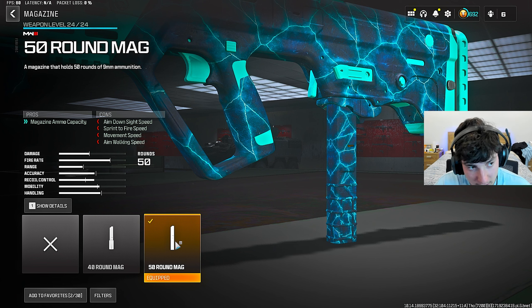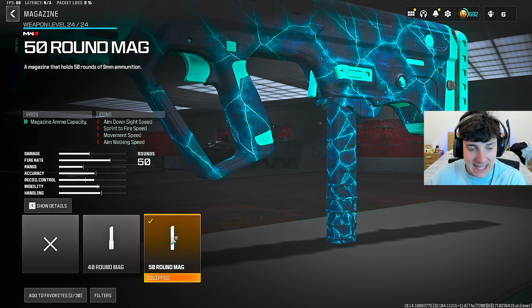Finally, for the magazine, we did put on the 50 round mag. This is the best magazine because you need the most ammo for this gun — it actually doesn't have enough ammo without it. This gun uses so much ammo, you need to put on the 50 round mag. Even for solos you could probably get away with 40, but I'd still run the 50. Put on the 50 and you'll have the most broken Ram Knight setup in the game right now.